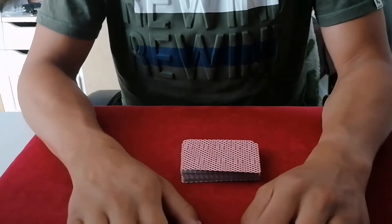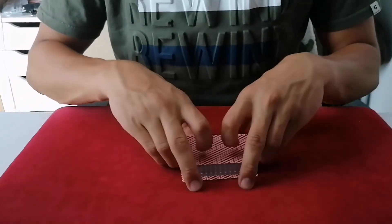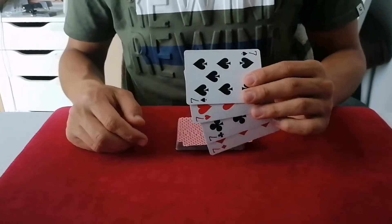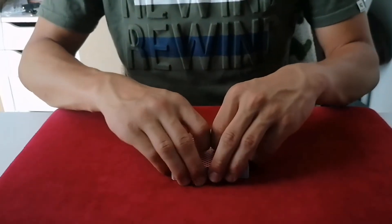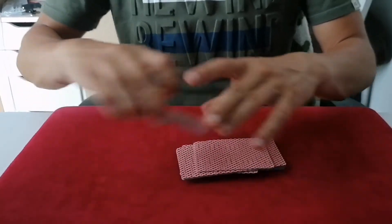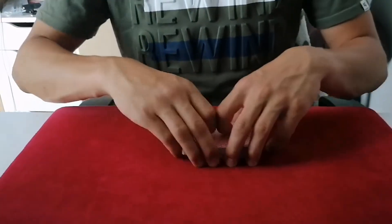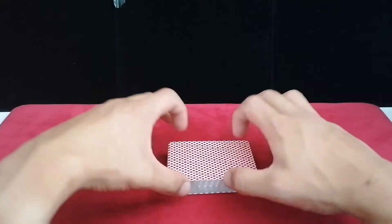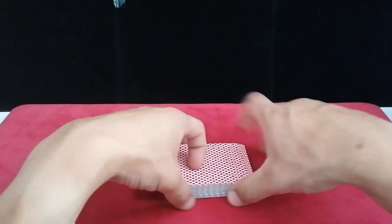Hi everyone, this will be a tutorial for the riffle riffle strip riffle cut sequence, which retains only the top stock — not the full deck order. So let's say there are four sevens on top and you want to maintain them there. The sequence would look like this: first there are two riffles.